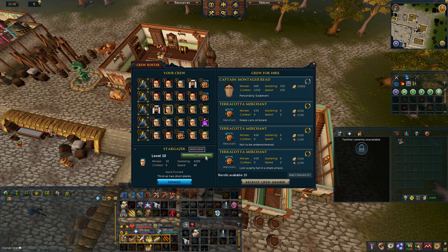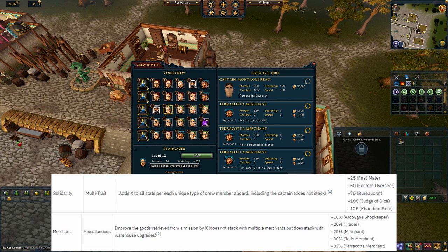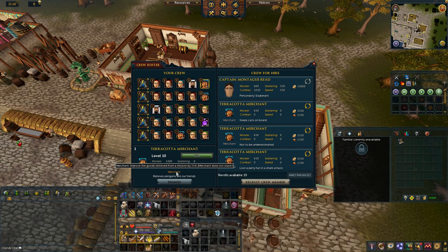It is also possible for captains and crew to have traits, which provide positive or negative effects. You can check what they do by hovering over them. One notable trait is solidarity, which is good to have when a voyage requires at least two stats. Another is merchant, which gives you more rewards from voyages when they succeed — useful when farming ancient bones. Some traits are so bad, such as negative 100 in a stat, that you should dismiss that crew member and hire a new one. If you receive a message about a low success rate, reorganize your crew; otherwise your crewmates can die and you'll have to replace them.